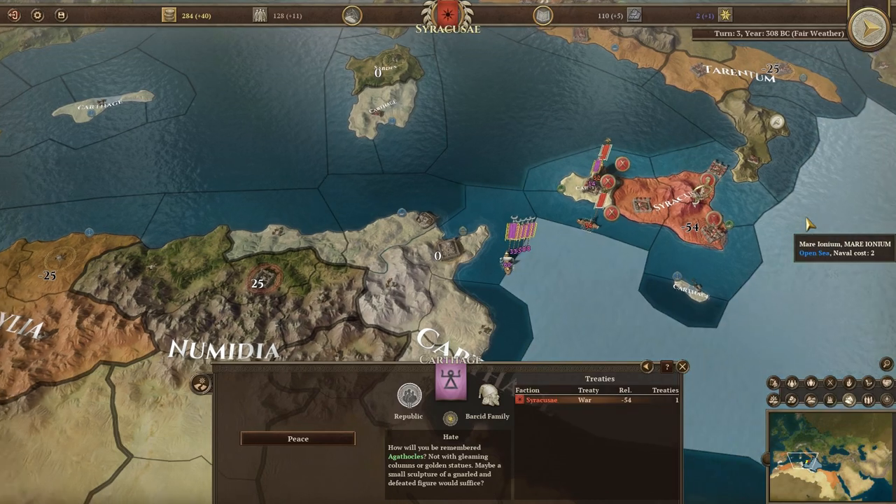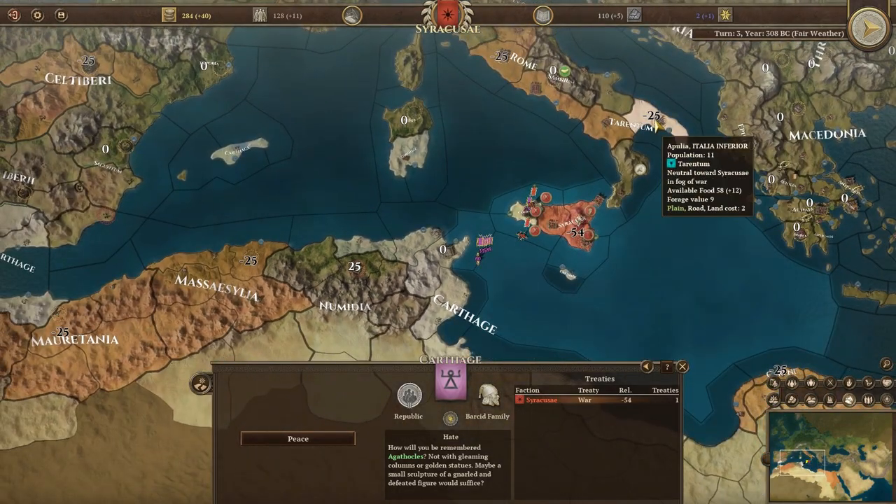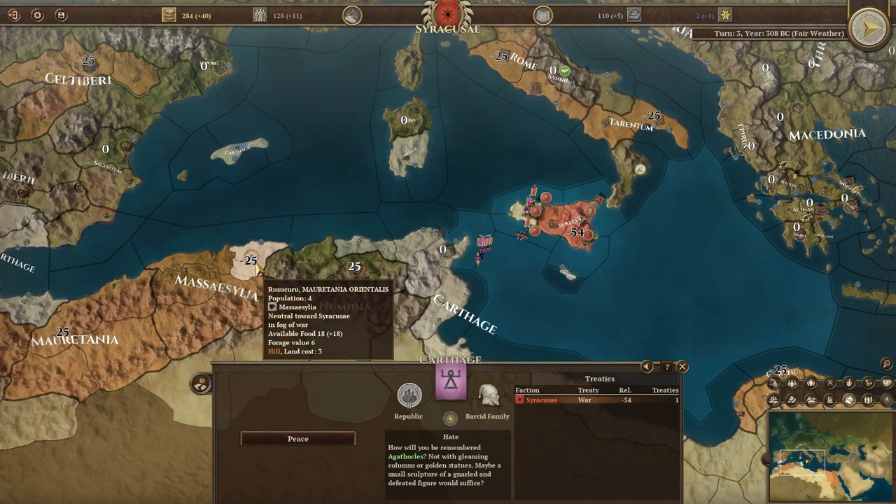When you access the Diplomacy panel, the map will switch to Relationships mode, where you can see the relationship the selected empire has with other nations. This can be a good way to quickly assess who would make good allies to help you in future wars.